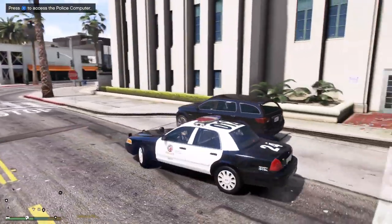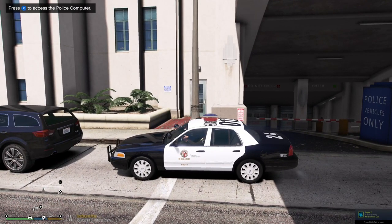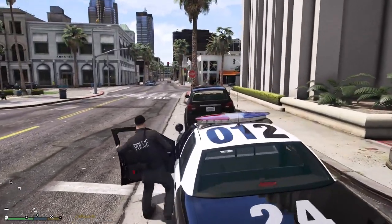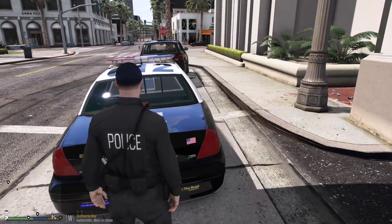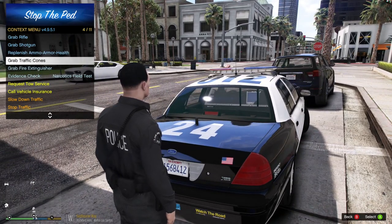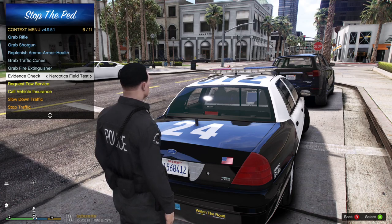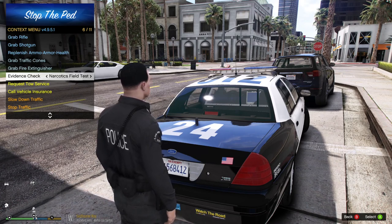Quick recap of keybindings in-game: Stop the Ped is K, Backup is O, Computer Light is L. Head to the trunk of your police car and press G. From here you can grab a rifle, shotgun, replenish ammo, armor, and health, grab traffic cones, a fire extinguisher, do an evidence check, or run a narcotics field test on drugs found on a suspect or in their vehicle.